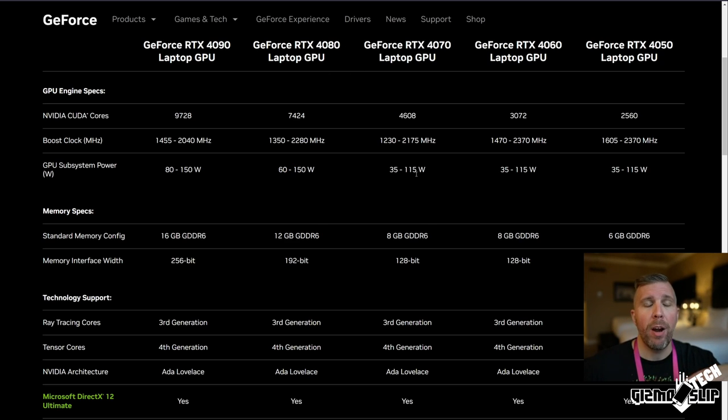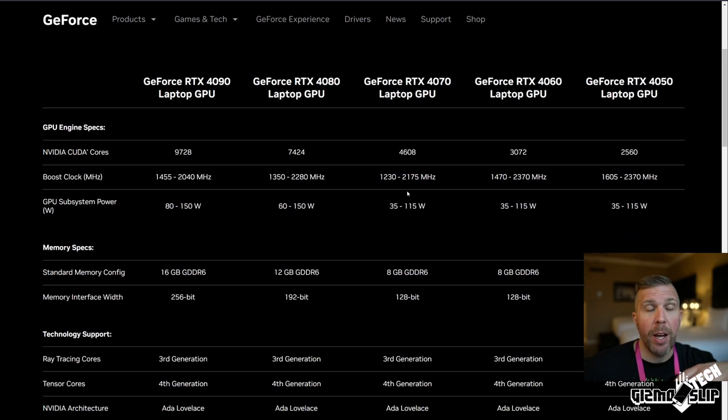The whole Ada Lovelace architecture being more power efficient will allow much more powerful GPUs to go into thinner and lighter chassis, including 14-inch laptops, 13-inch laptops, and gaming tablets. Continuing down the spec sheet, we've got RTX 4090, 4080, 4070, 4060, and 4050. There's a large TDP range for each of these GPUs — the RTX 4050 can go up to 115 watts but also as low as 35. The same total wattage range applies for the 4070, 4060, and 4050.